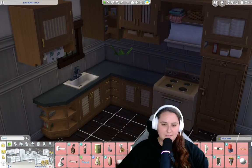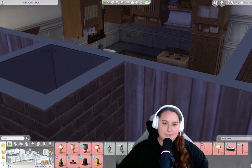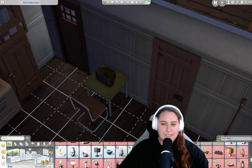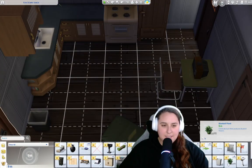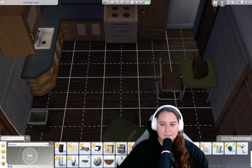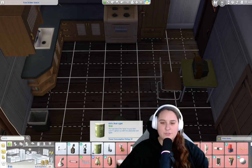Speaking of lit, we need some lights. Can't afford a single light. Oh my gosh — not even the little pot lights? Not a single light. Well, maybe we sell the rug so we can get a light. 50 bucks. It says I have two in my inventory. What is all this? Did it sell all the stuff in my house? This is cheating. I'm not going to use any of this. That's not fair. That's cheating.